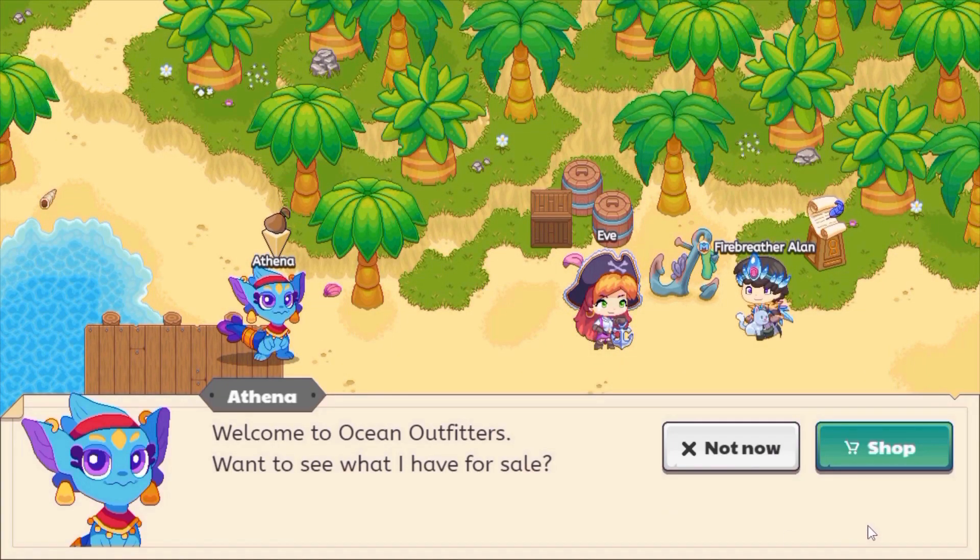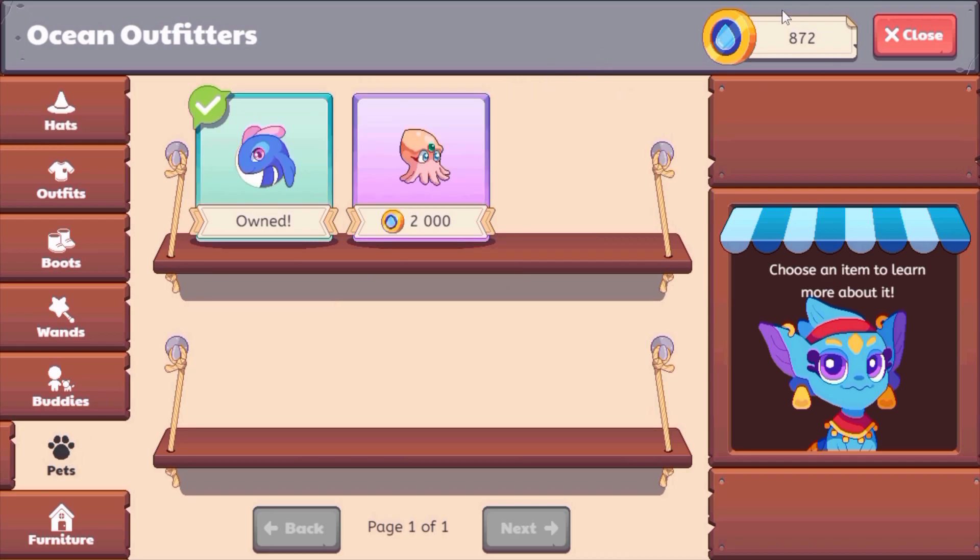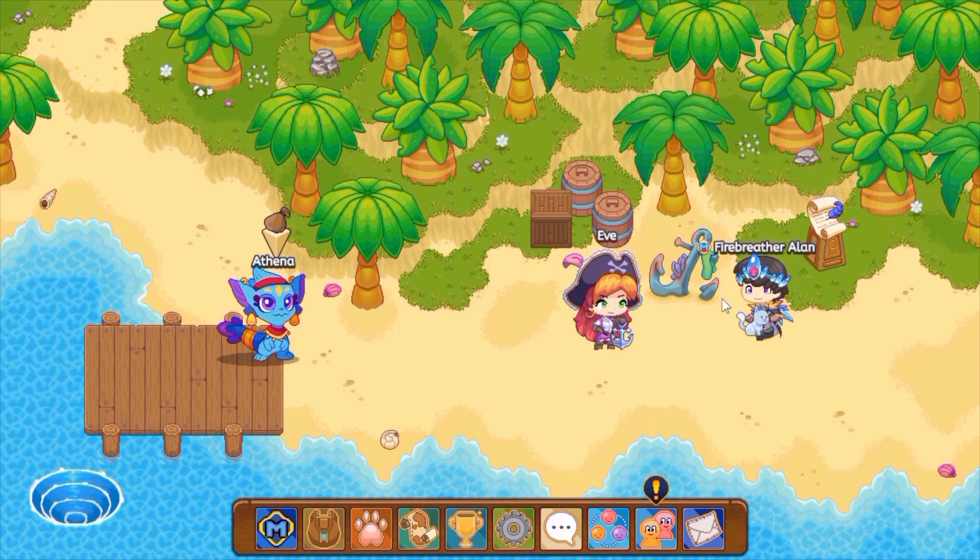There are two ways of getting a squibble. You can either buy it for approximately 2,000 of this water currency, or what you can do is you can catch it for free. Of course, we all want to catch it for free and don't want to pay gold or anything, right?